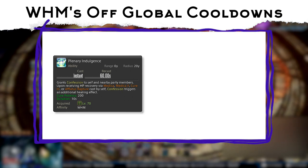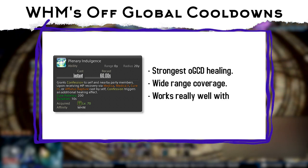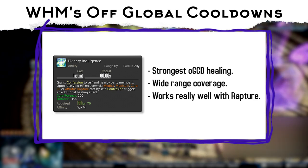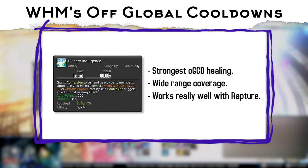Plenary Indulgence is one of your strongest OGCD healing abilities. It has a short cooldown of 1 minute, so use it to save you from casting more healing spells, or if you can afford a free weaving slot before using Rapture. It's very useful when paired with Rapture, giving you free mobility and only 50 less potency than a Cure 3. Try using it when you know raid-wide damage is about to come out.